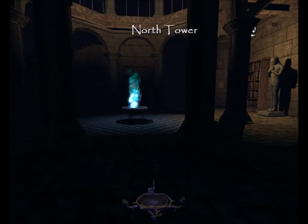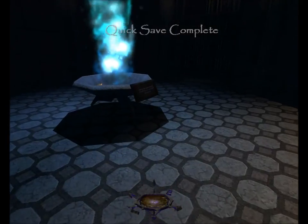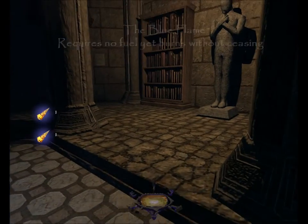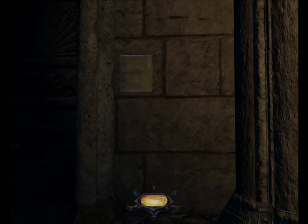We're in the North Tower. Xavier would never have allowed it, but times are different. Over here we have the blue flame — requires no fuel, yet burns without ceasing — and inside it are two fire arrows. These doors lead to the Council Room, so we'll open them in a minute.